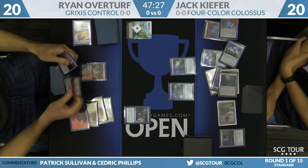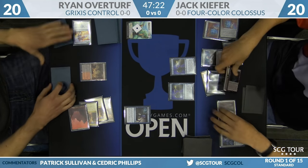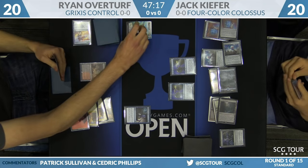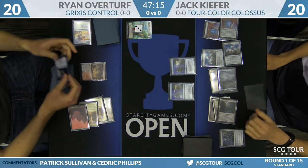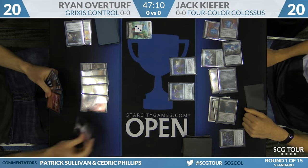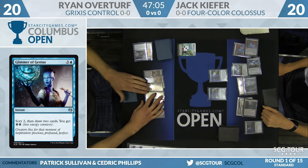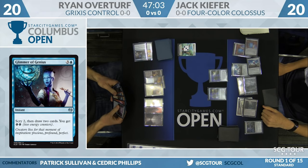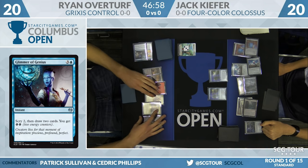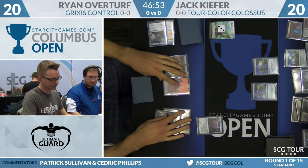Overturf, not under much pressure, takes the time to cast Glimmer of Genius — that's Scry 2, then Draw 2, and he'll get 2 Energy as well. He'll take two new cards and 2 Energy as he untaps his four lands. Overturf's two win conditions here are Torrential Gearhulk, which makes a lot of sense in a deck like this, and Dynavolt Tower, which also makes a lot of sense. Both cards play very well with cheap spells, which Overturf's deck is full of.